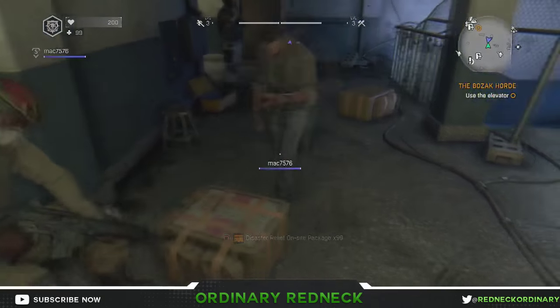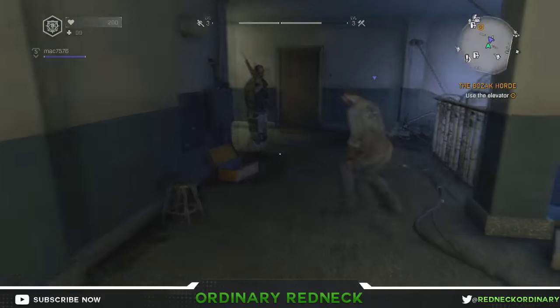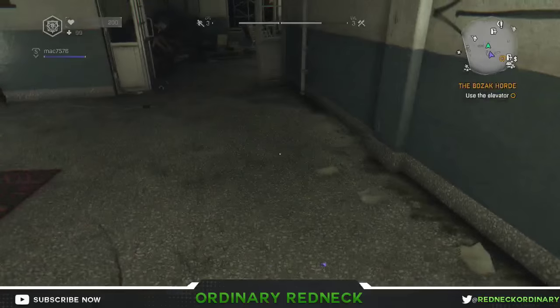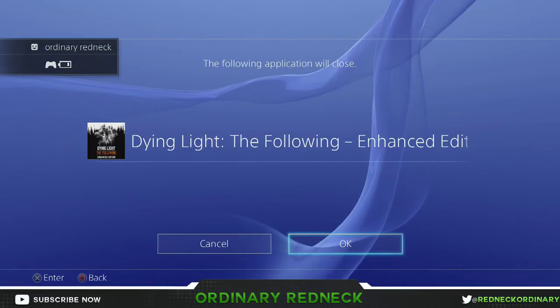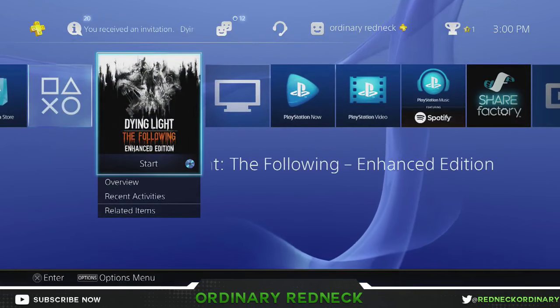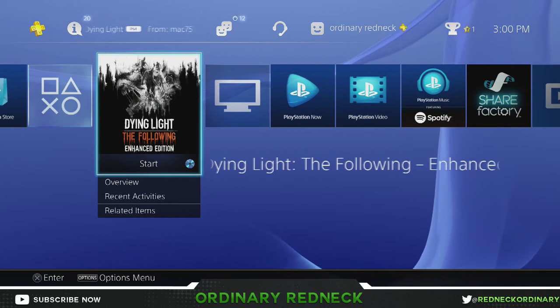After he picks them all up, go ahead and quit by going to your home screen of your console and closing the application. Don't quit the game from the menu inside the game — go to the console's home screen and close the application there. Make sure you let your friend know not to do anything while you're out of the game, because it could mess it up.